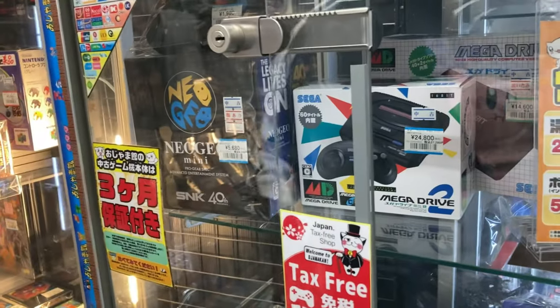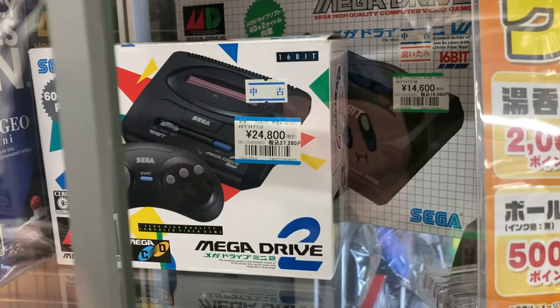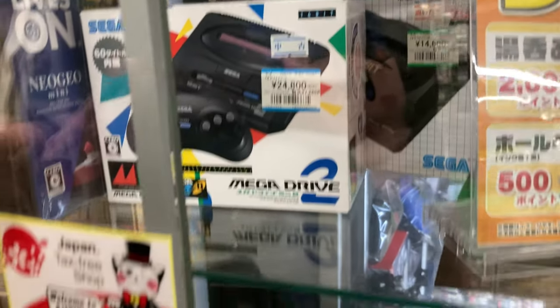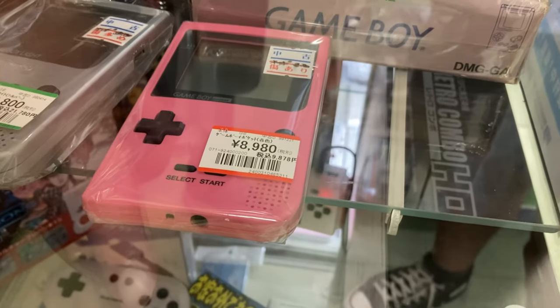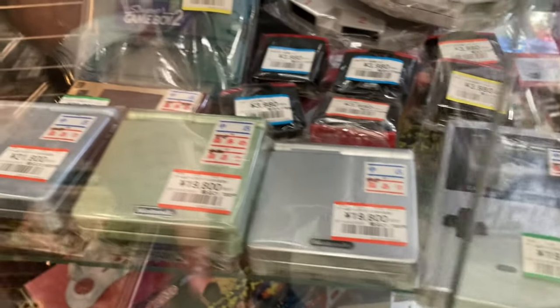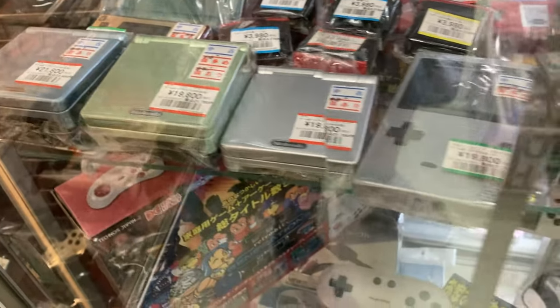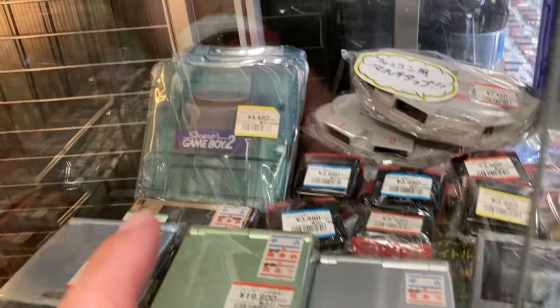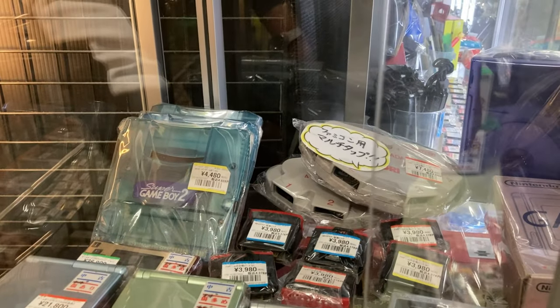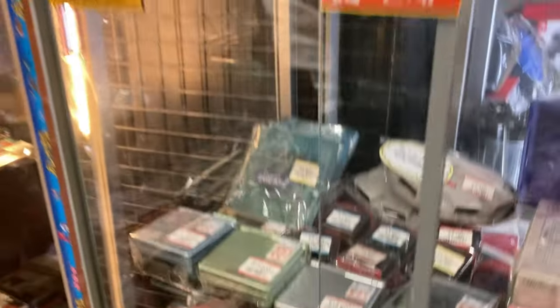We've got a glass case here — Neo Geo Mini, nothing too extraordinary. 24,000 for the Mega Drive Mini 2 — what happened, why is that so much? Game Boys are kind of expensive: 8,000 for a Game Boy Pocket, almost 20,000 for a Game Boy Light, which is crazy. Game Boy SPs as well at 20,000. Even Super Game Boys that used to be 2,000 yen are now more than double in price, and we're not in a touristy area.